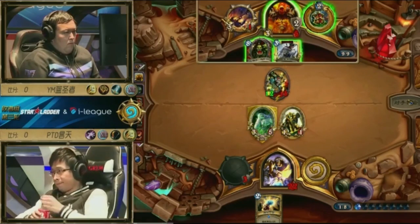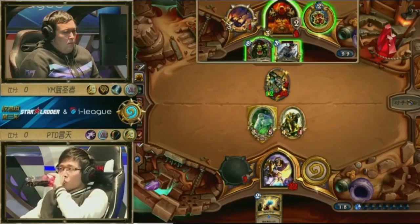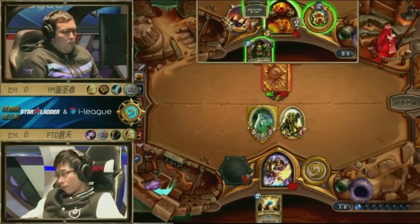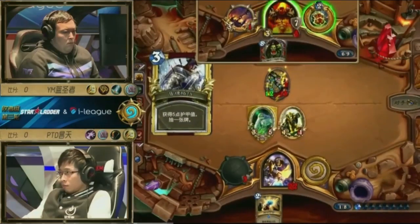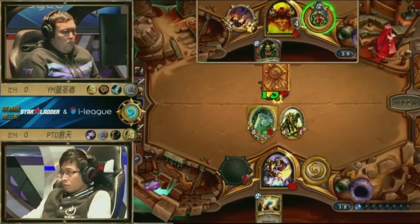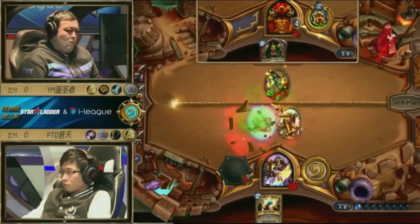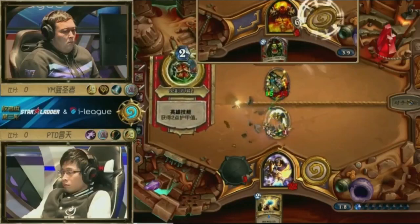The problem with the Shield Block is if it's a whiff draw — like a Whirlwind or something. What's he got left though? We've already seen Whirlwind, double Inner Rage. The bits we've not seen are the minions — like Patrons for example. He looks like he wants to cycle. He does want to stabilize even more. Execute — that's fine, it means the Frothing doesn't die. Although that Equality is going to be doing some work next turn. The Frothing Berserker is probably going to go down. 15/2 Frothing Berserker — ouch.